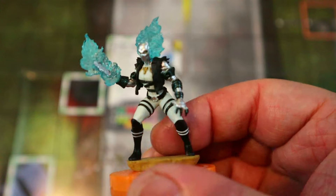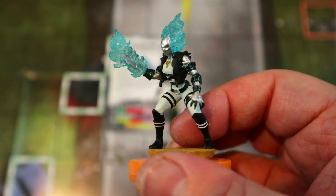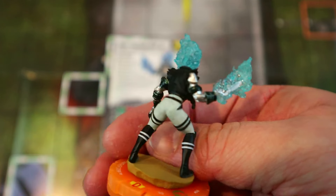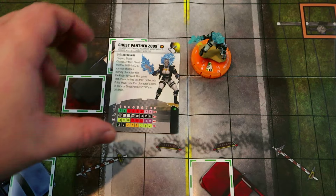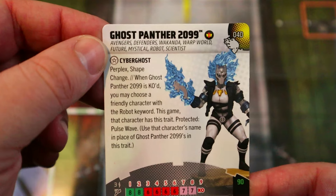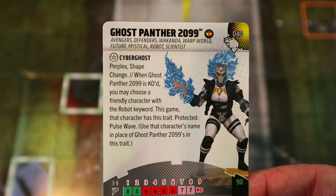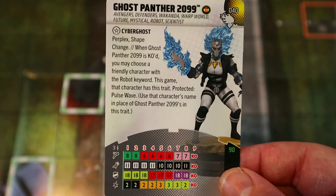Next we've got Ghost Panther 2099 — a pretty cool character, a great crossover between Ghost Rider and Black Panther. Love the blue fire and the flaming chainsaw hand. She's got the Defenders team ability and keywords: Avengers, Defenders, Wakanda, Warp World, Future, Mystical, Robot, and Scientist.